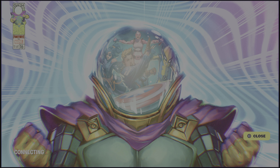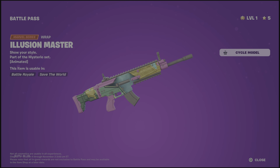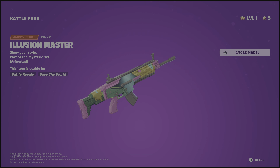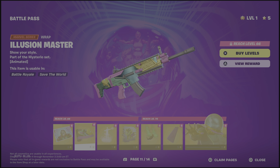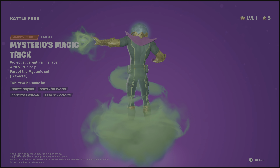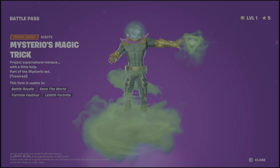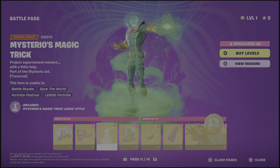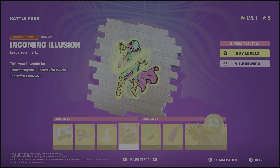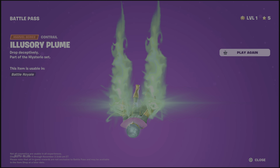That's actually a cool loading screen — the character is in this helmet. The Illusion Master — it's a little bit animated with the green part. Mysterio's Magic Trick emote — I think that's reactive with the green lines, not sure though. Spray — no one cares.